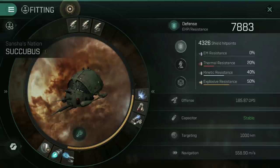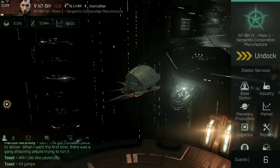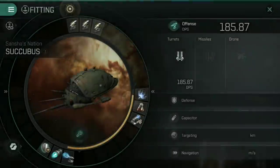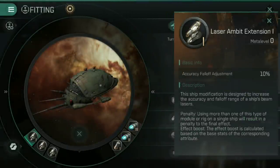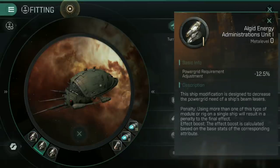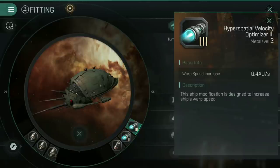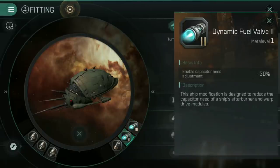It is capacitor stable with a flat navigation speed of 558.9. Going back to the rigs: accuracy falloff adjustment on the lasers, a power grid requirement adjustment to help fit everything, and a laser collision accelerator for an additional 12.5% damage — higher mark rigs would be better but are stupidly expensive. In the remaining low slots I've also gone for a hypospatial velocity optimizer for that additional warp speed increase, and a dynamic fuel valve to reduce the capacitor cost of activating the afterburner.